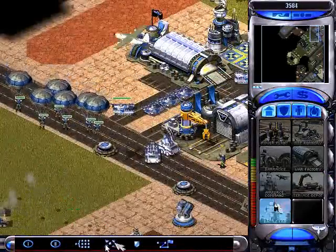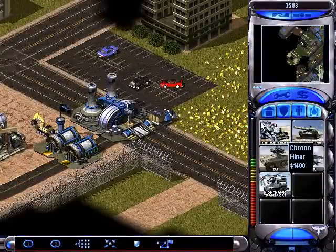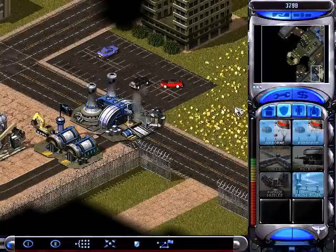We need a battle lab up — might be a little premature, you may want to get some more funds first. You want to get plenty of paratroopers as well; you're going to have two different supplies of them, and that's great in this mission — that's why America is so effective here.